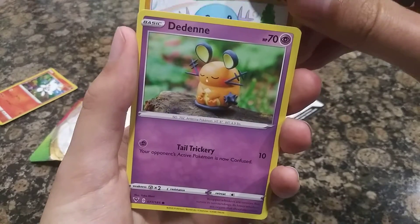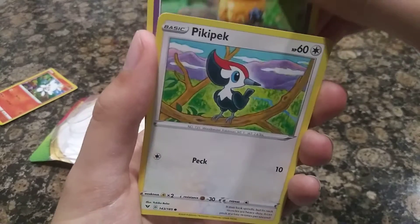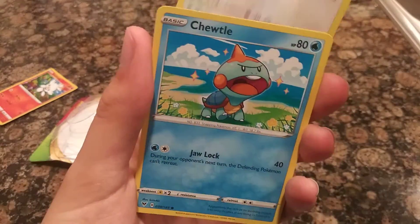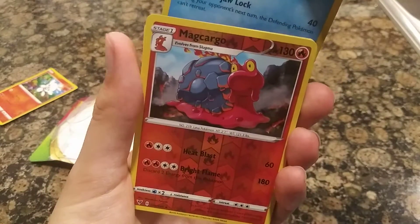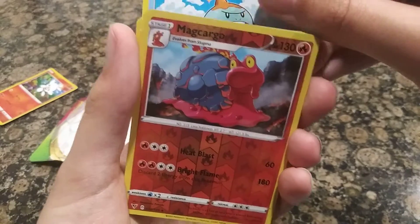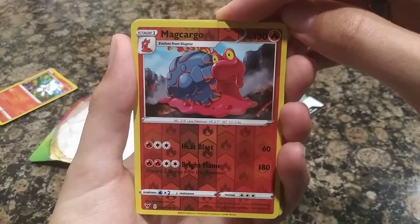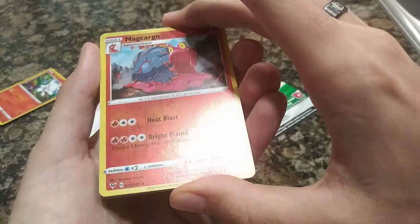Dedenne. Pikapek. Cheudle. Mag Cargo — oh, that's a cool looking one. It's got the fire symbols. Oh, that's beautiful.